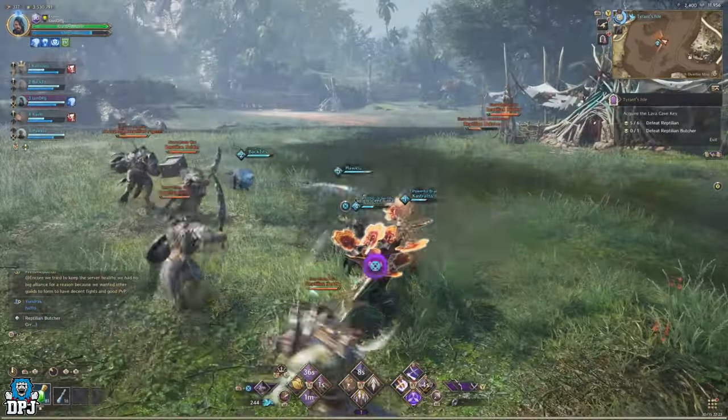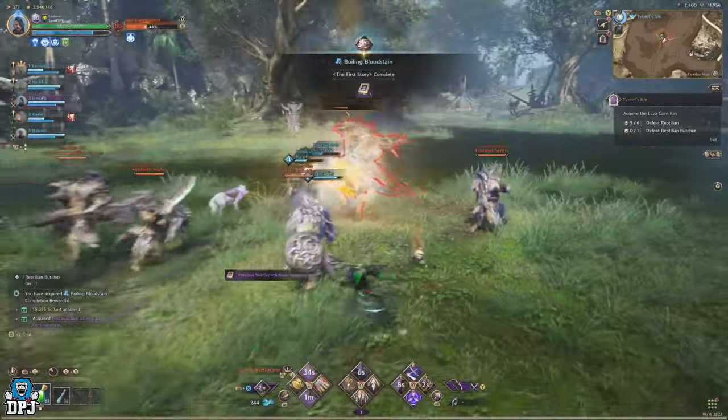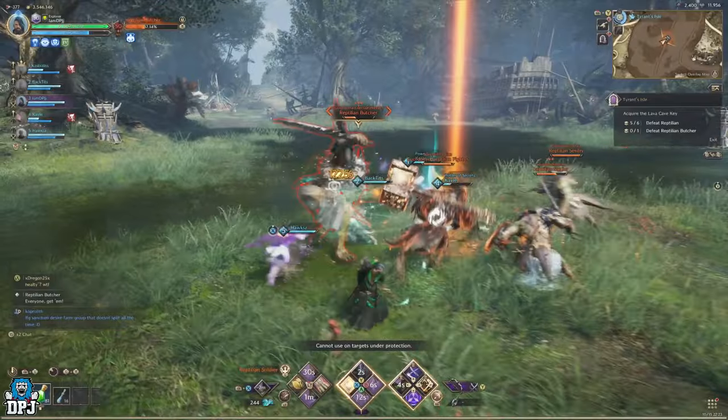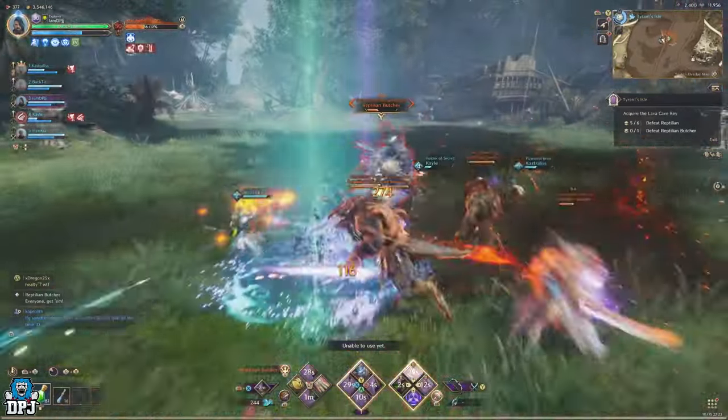The boss should follow and then be stunned out of his invisibility, allowing players to deal more damage. It really is as simple as that. When he goes invisible, head to one of those curls, trigger it, and hopefully the boss is nearby. When it's triggered, the boss comes out of invisibility and you deal more damage.